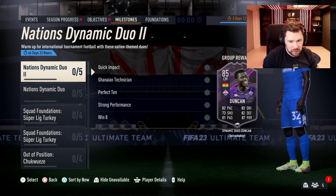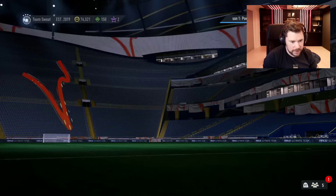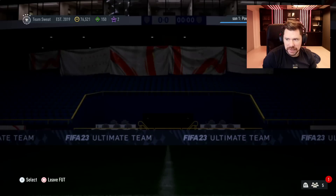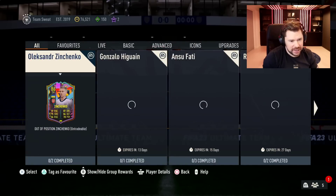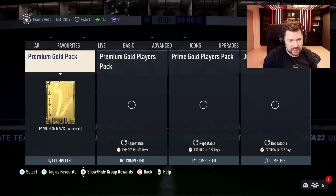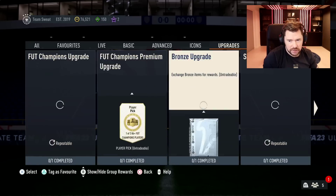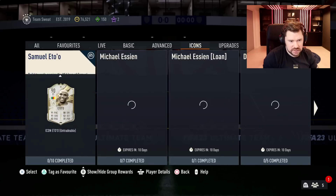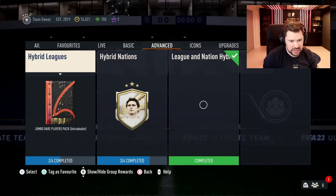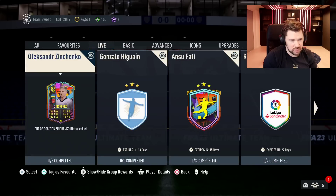Do we have new milestones? No, we do not. Do we have new objectives? No, we did not — sometimes they come a bit later though, so we'll have a little look at what we have. Nothing new in swaps, nothing new in upgrades, no new icons. Eto is still beasting and feasting, nothing new in advance, obviously not in basic.